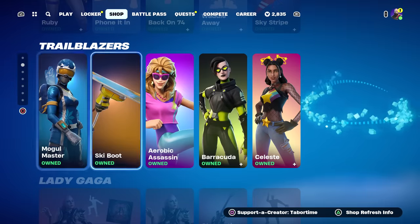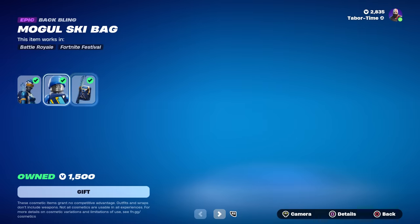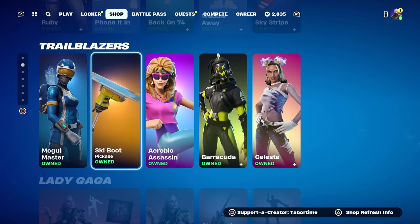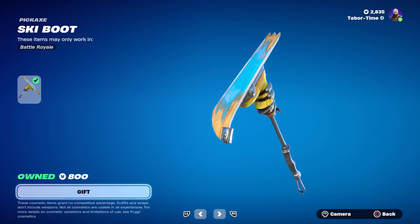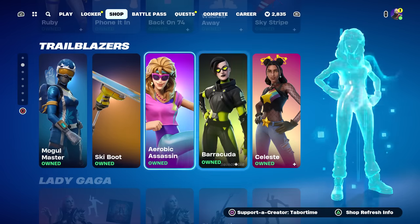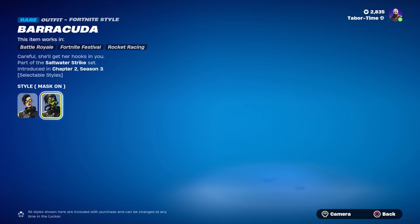The Mogul Master is back — if you like the ski skins this one's for you, though this is just the original blue version, not country-based. Not bad though. We also have the Ski Boot for 800 V-Bucks — not too shabby. The Aerobic Assassin makes a return, a pretty good 1980s workout skin with the spandex.